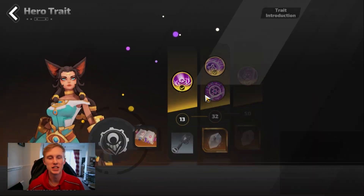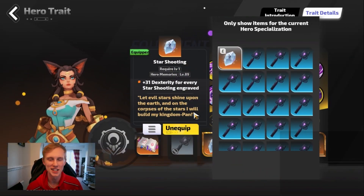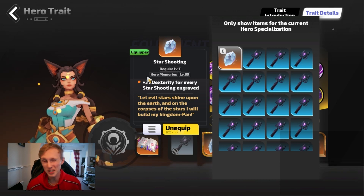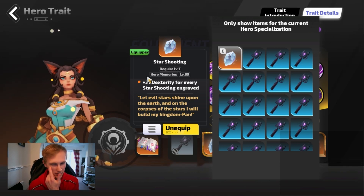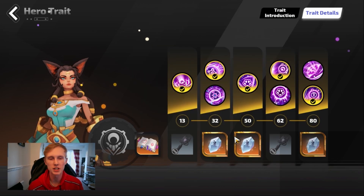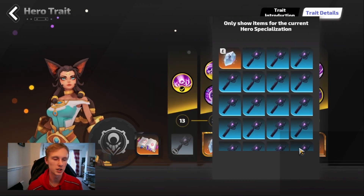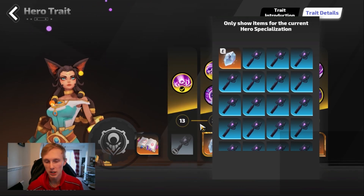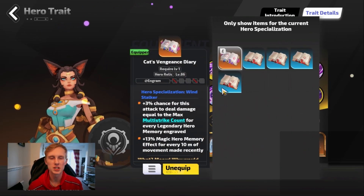The biggest thing I have purchased is something you might want to look at getting your hands on if you can afford it. It's some star shooting legendary hero memories. These give you between 24 and 32 dexterity per gem that you have equipped. You have to have the same one, so 3 of these, with the way that I have them, is something like 276 dexterity. I have this in a legendary vengeance diary.